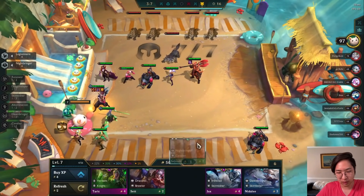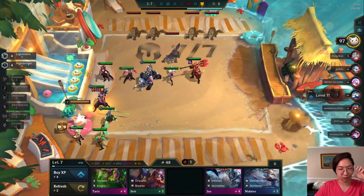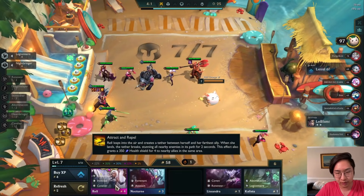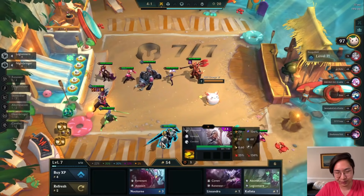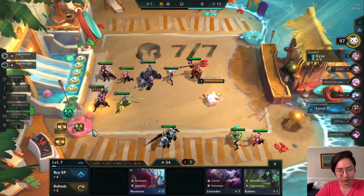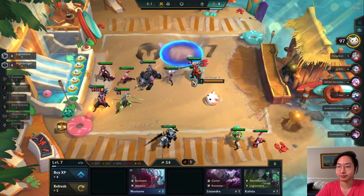We got a Sejuani two-star. The question is do I want this Taric? I'm thinking about running solid units instead of too many Legionnaires and Nightbringers. We got a Zeke's Herald off this camp - we'll probably build that. I want to do what's called a slow roll to get Yasuo three-star. Let's reposition first for the Zeke's - I'll put it on Kalista for now.